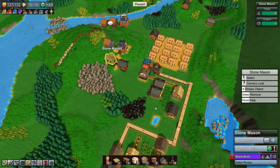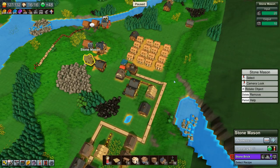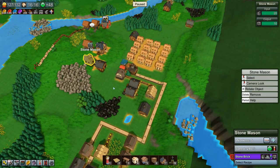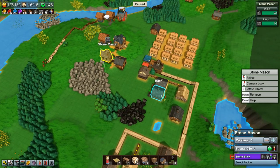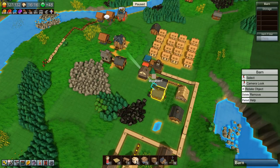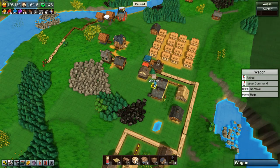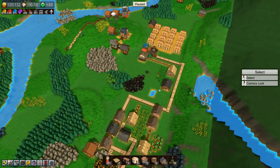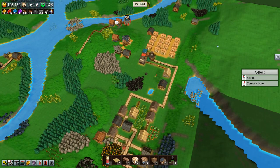Hey guys, I'm Nog and welcome back to Factory Town, where today we are going to see if we can get set up to make butter and cheese and supply that to our food market. Before we get started on that, I want to leave these two barns because we don't need them anymore. I forgot to do it last time, so let's get that done — they are out of the way.